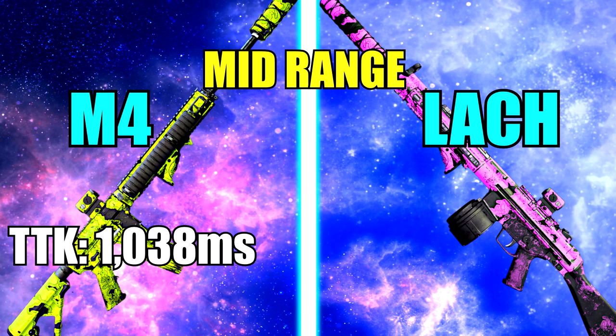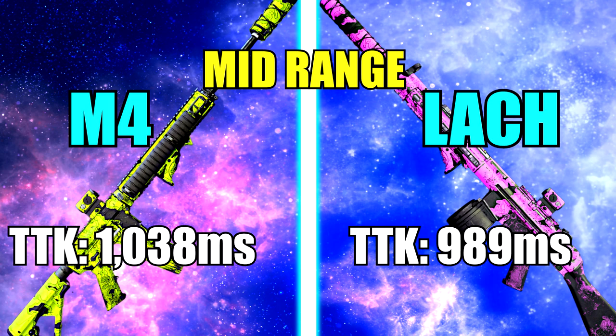When you look at the mid-range time to kill, the M4 is killing at 1038 milliseconds, and the Lockman is killing at 989 milliseconds. So this is where the Lockman really shines — it's killing faster at mid-range, between 26 and 45 meters. So if you're playing a map like Vondel where most of the gunfights are at mid-range, the Lockman is going to have the advantage.